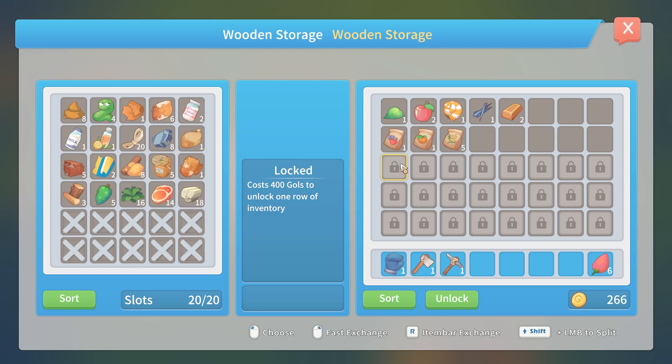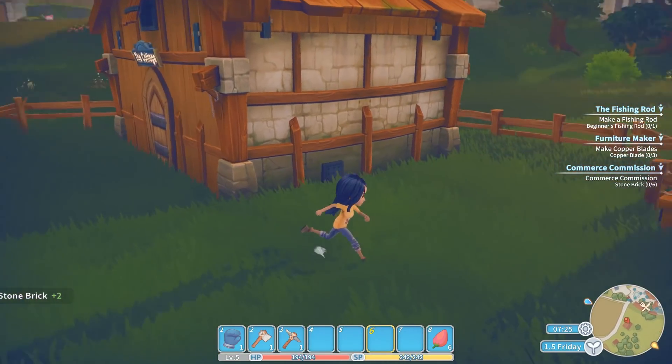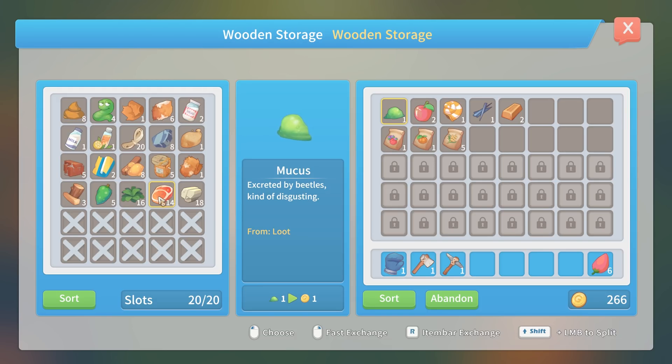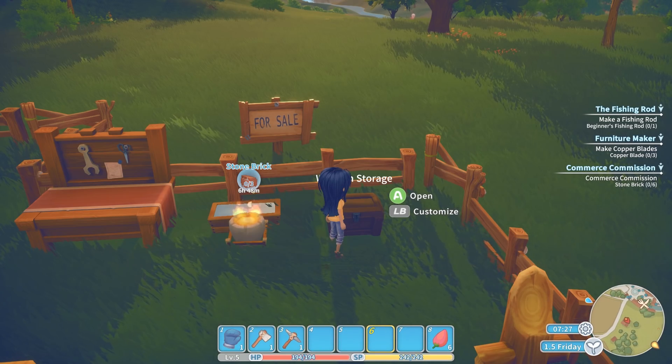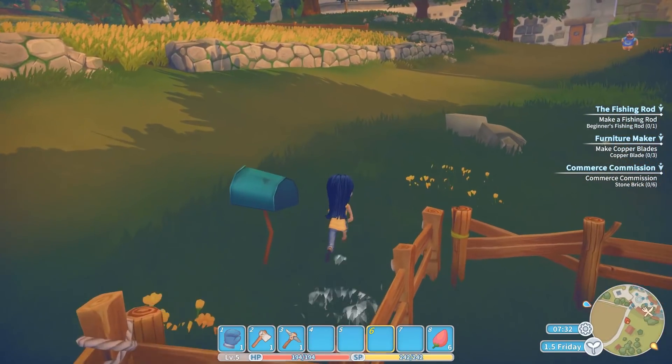That'll have to do. How do we unlock more inventory? It costs 400 gold to unlock a row, and then another 400, maybe increasing. We'll definitely do that sooner rather than later. Time to head off — actually, let's think about bringing along meat, because you can get a lot of stamina out of eating it, more so than apples. We'll hold on to the meat so we're in a good spot for stamina if we need more.